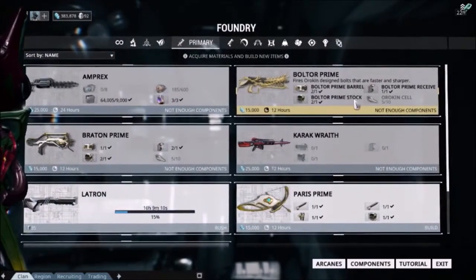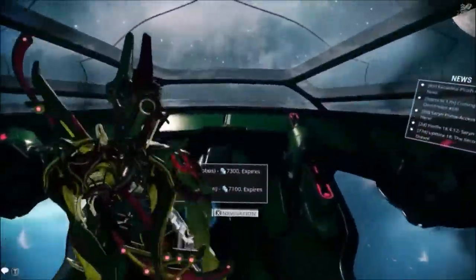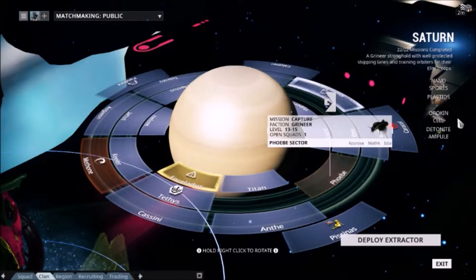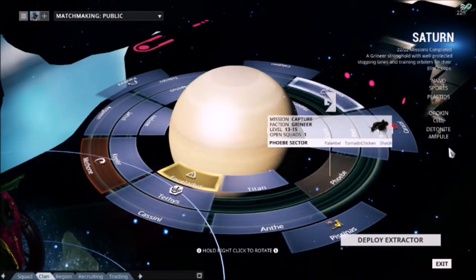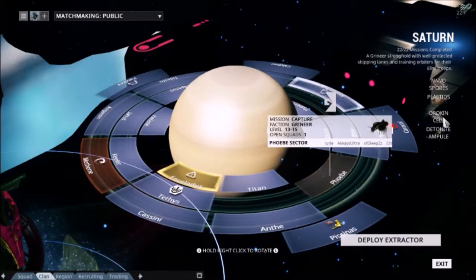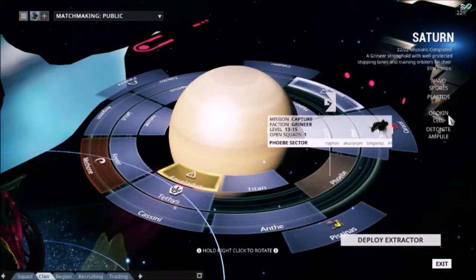I have all of the components I need except for five missing Orokin Cells. Orokin Cells are a rare resource drop on Saturn. Here on the right-hand side we can see the different resources available on this planet — from top to bottom ordered in rarity for the first three items, with the fourth item being the clan resource sample. Nanospores and Plastids will be common drops from enemies or loot crates, while the Orokin Cell is a rare resource drop and will only sometimes drop from enemies or loot crates.